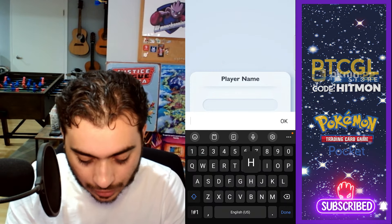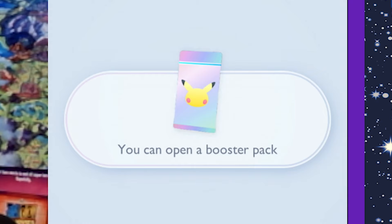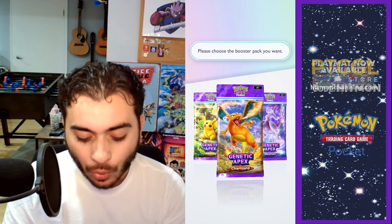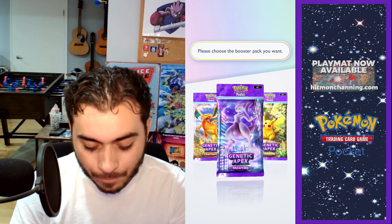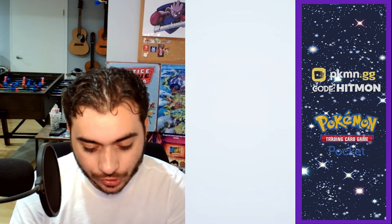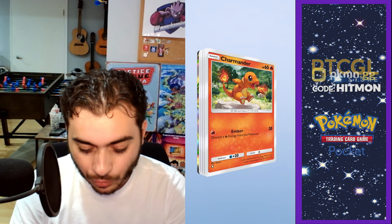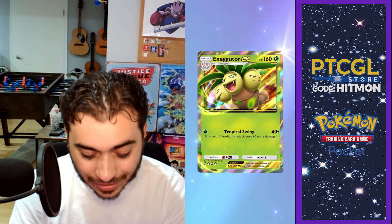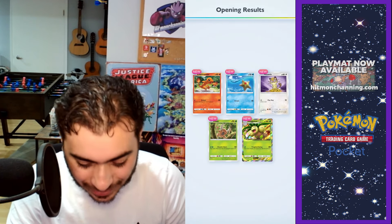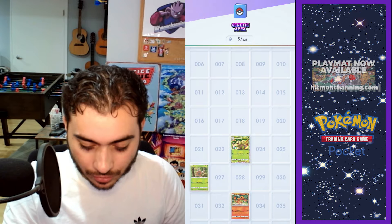We'll choose — can HitmonChanning fit? I can spell right. Who should I be? He's so real, for sure. Oh, we can open a pack! I actually don't know a whole lot — I've been following the cards but I don't know what's good or not. Let's go ahead and start opening — Charizard pack. We got something! Luigi was telling me you can take a peek at the cards. Terminator Star, Meowth, Pinsir, Exeggutor EX — oh my gosh, he's crazy!